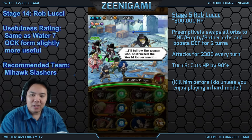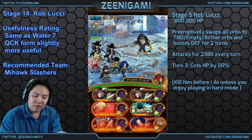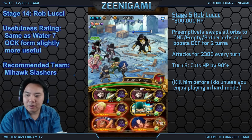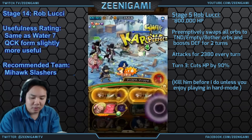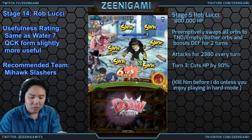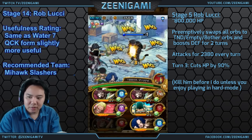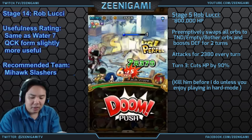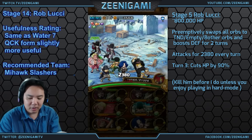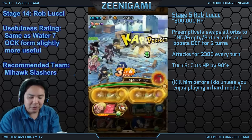Chapter 14, we have mini-boss Rob Lucci on Stage 5. He will shuffle your orbs, give you Bother Orbs, and boost his defense to 10,000. He attacks for 2.4k and has 800,000 health. We're just going to hit him every single turn without getting him below 20%. If you have a Double Finger, you can actually use it — Double Finger's cooldown is pretty short, only an 8-turn cooldown when maxed out. I'm going to kill him next turn without the Double Finger special, but it does work great here.